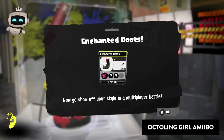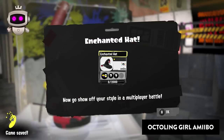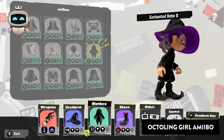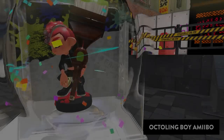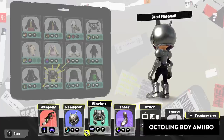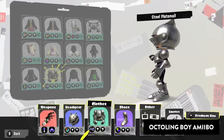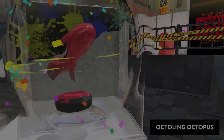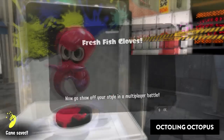The octoling girl gives us the enchanted outfit with two variations for the main outfit. The octoling boy gives us the steel outfit. The octoling octopus gives us the fresh fish outfit.